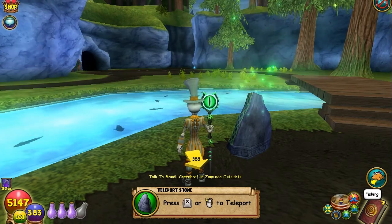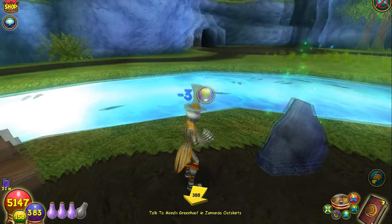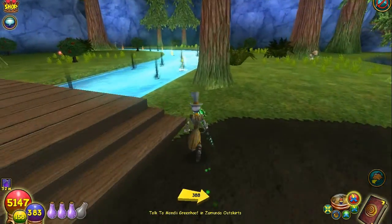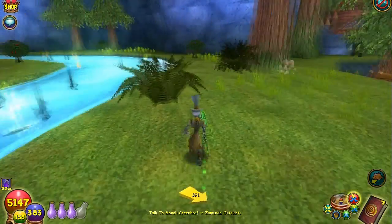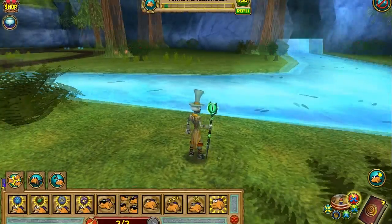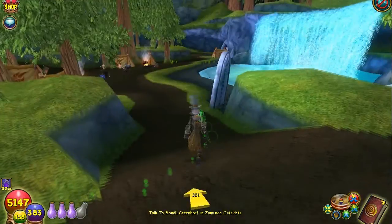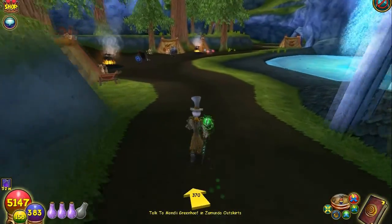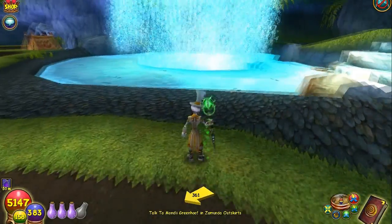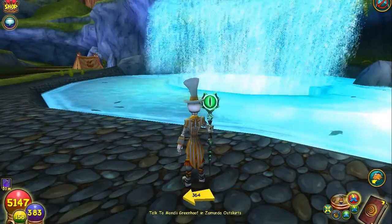I've heard a couple of different versions about this. I've heard that he could be up here or down in that big pool at the bottom, but that he's not there very often. So I'm going to go ahead and run through here really quick. He's an ice fish, like I said, and I didn't see any ice fish signatures, so I'm going to go down to the bottom pool really quick and check there. He does not occur all the time — once in maybe 12 or 15 ponds full of fish where you see this guy. So it's going to be a good deal if we can find him.